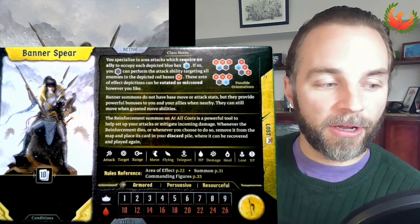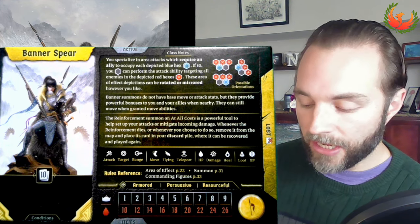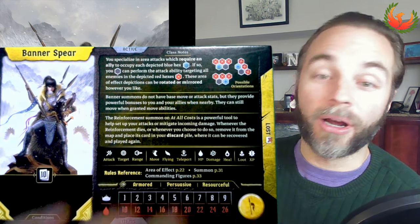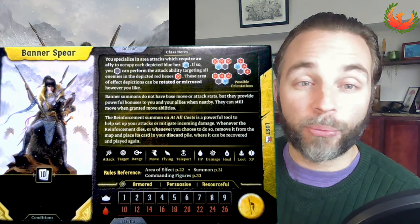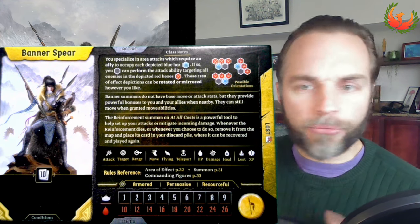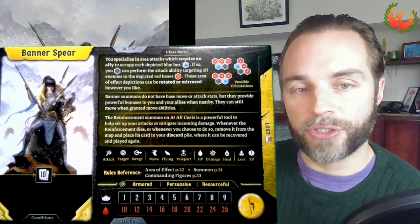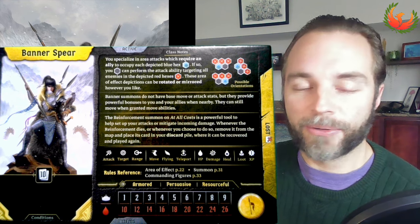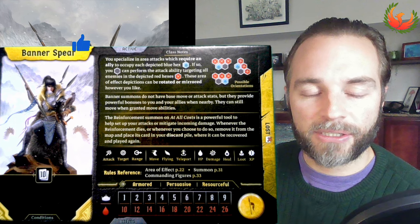When we're talking about Banner Spear, we are talking about a pretty fundamentally straightforward class in some fashions and then a little bit more confusing in other fashions. This class's main gimmick are these formation attacks. You're the gray indication, your ally is the blue indication, and your enemies hopefully are in the red indication. So this formation right here could attack anywhere between one and three enemies, but it does require you to be adjacent to an ally to throw that attack on your opponents. You can mirror and rotate these in any way. There are two main formations: standing next to an ally, and then standing on the opposite side of an enemy — kind of flanking, as I would call it from D&D.